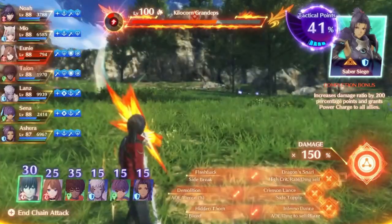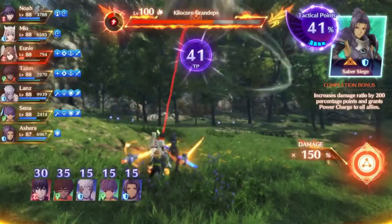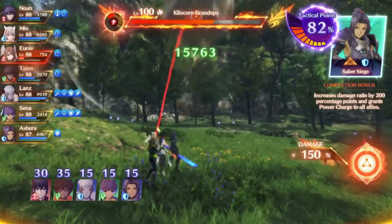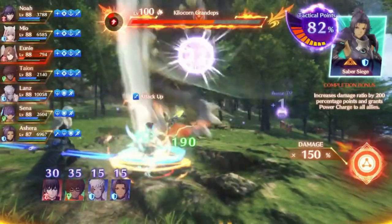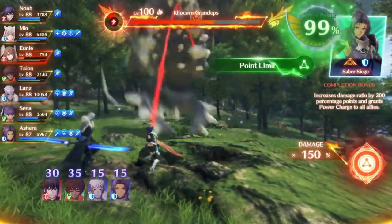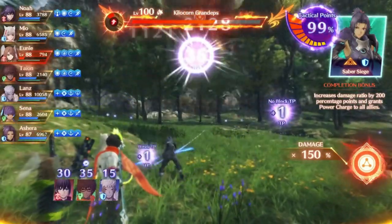I get trolled by my d-pad here because I wanted to use Uni, but for some reason it didn't scroll to her, so I ended up using Mio in a really awkward spot. It doesn't really end up mattering too much because you get plenty of damage anyway at only level 100. But basically, once the enemy's launched and you've got a good chain attack setup, you're basically golden.